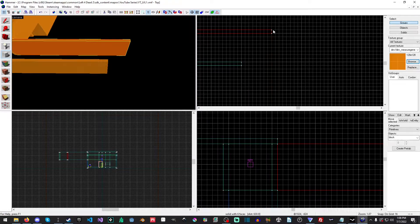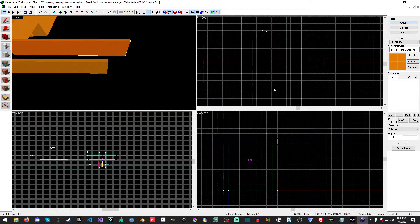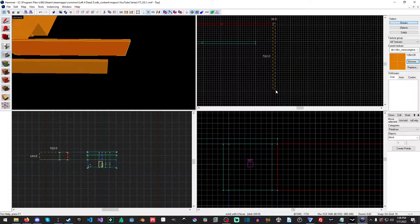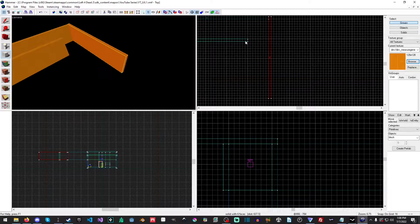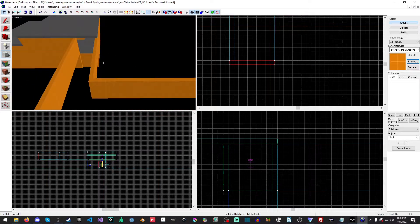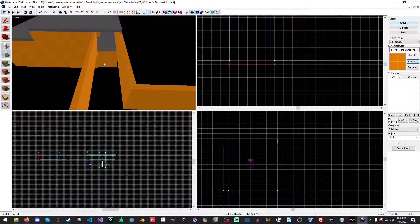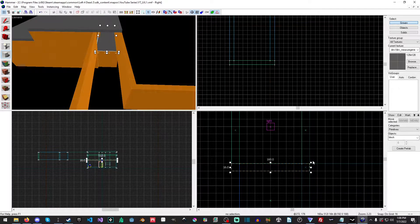So what we want to do is just effectively — yeah, that'll do. We're just going to make this the end of the hallway here. And now we are going to make the floor. There are a couple different ways we could do this, but we're just going to click on this here, then Shift+B — make sure we're in our brush tool, or our block tool.